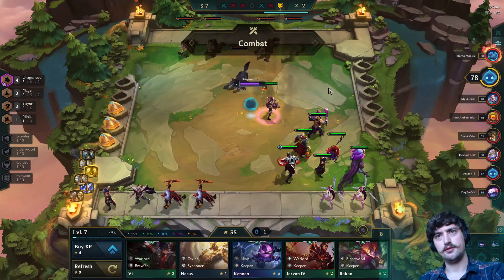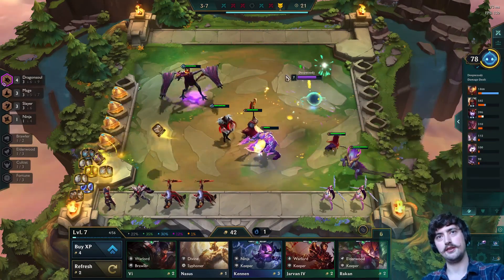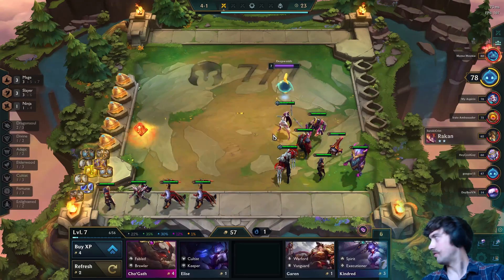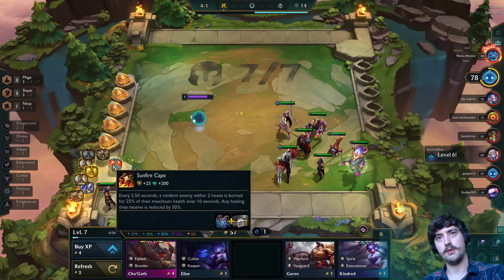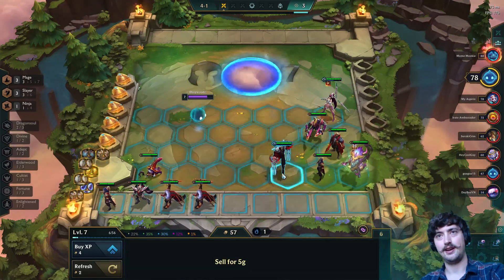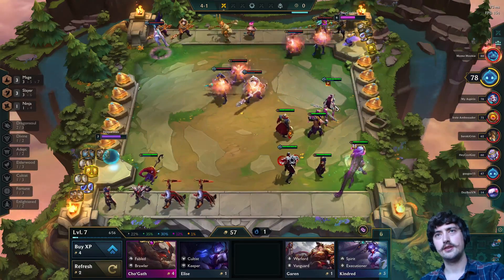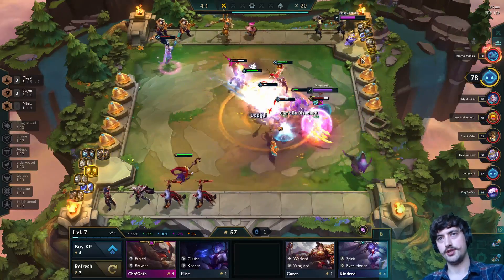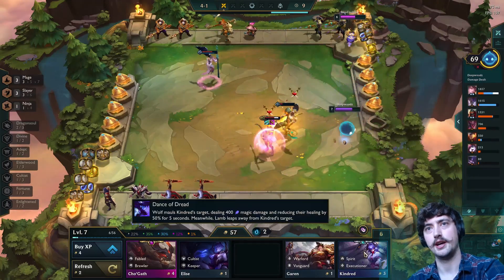The conclusion I'm coming to for this game is that Dragon Soul would have been the play and I should have leaned harder into it right now. Instead I'm still undecided — I'm hoarding both mages and slayers on my bench. I'm looking at the adept frontline, I'm looking at the vanguard frontline, really playing everything. While it's worked up until now, stage four is usually where people start to really hit, so the compositions we're going to be playing against now are going to be a bit stronger.